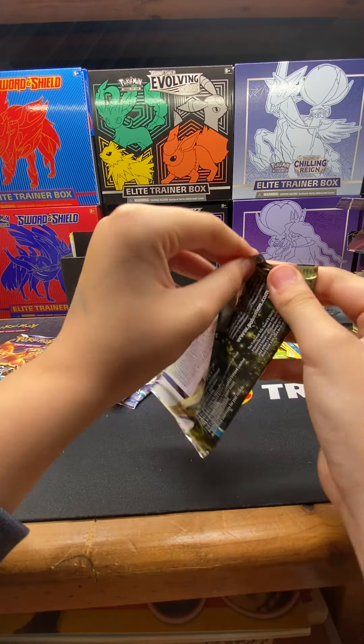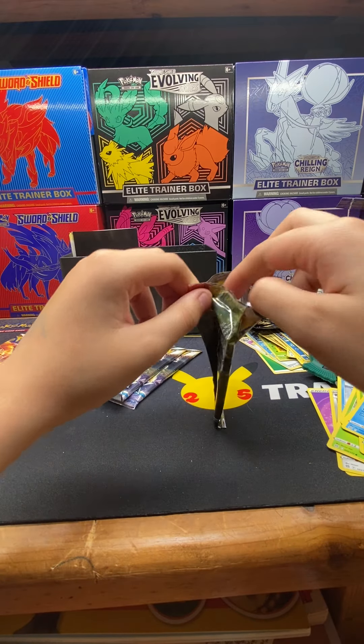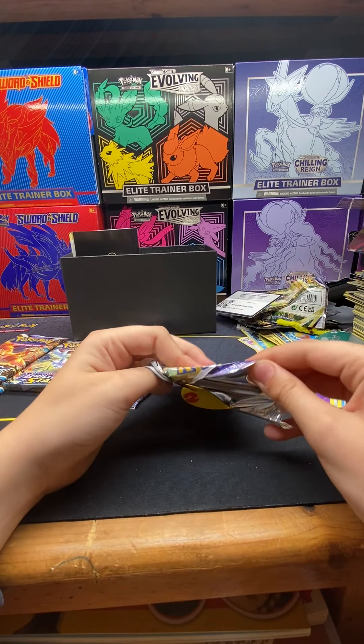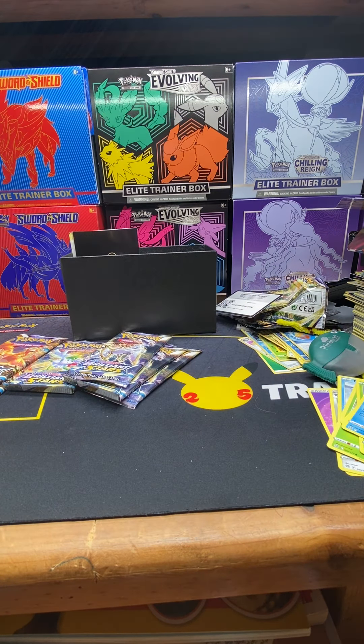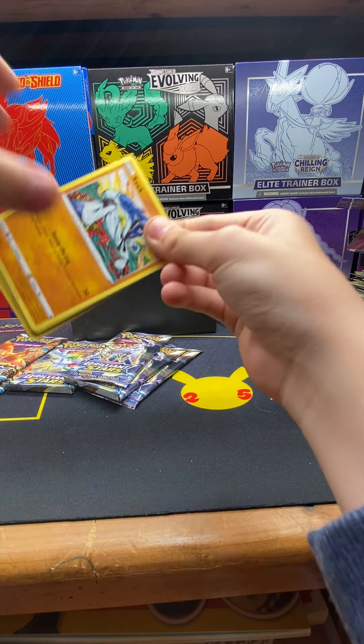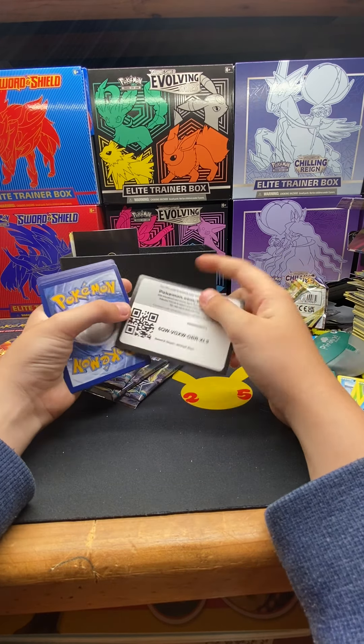We've got Brilliant Stars. White border. Here's a code card for you guys.